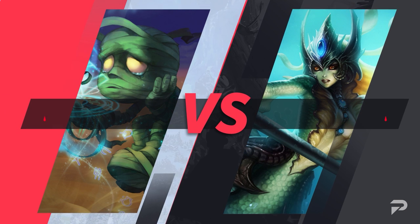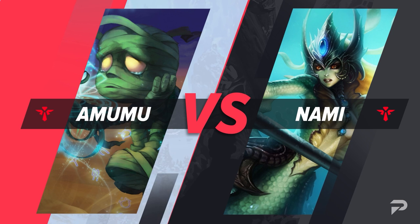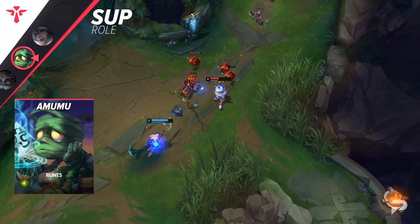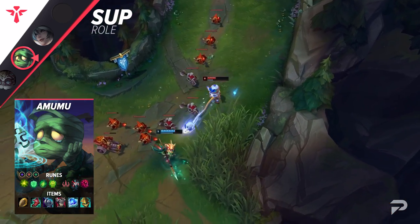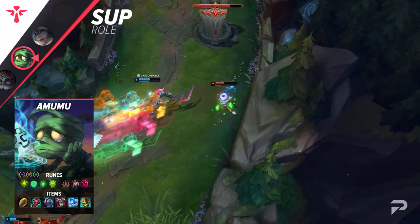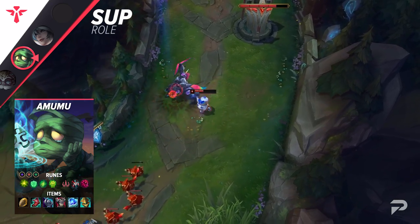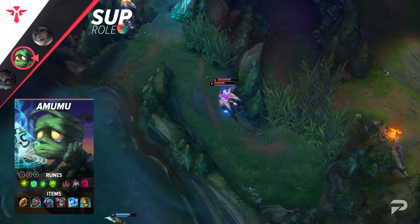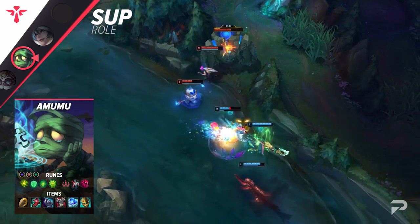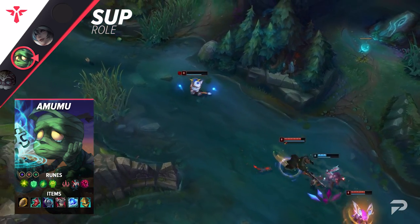Now for our supports. The first champion we want to counter is Nami. While enchanters are typically thought of as weak early and strong later, Nami is an exception to that rule — she's a pretty strong lane bully with good poke and sustain that allows her to force other champions out of lane in most matchups. As Milio, you can look for all-ins to prevent the lane from becoming a war of attrition, but that's also assuming you have a strong enough AD carry to do so. If she has the better early game AD carry, you may not be able to force fights and will just have to bide your time until later teamfights where your superior teamfighting makes you the more useful champion.